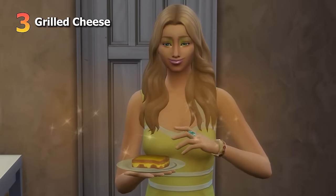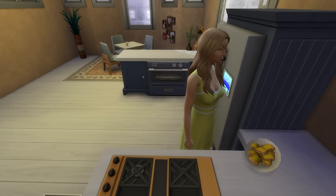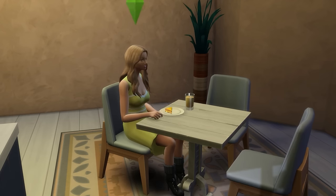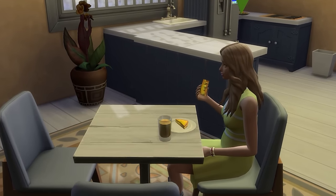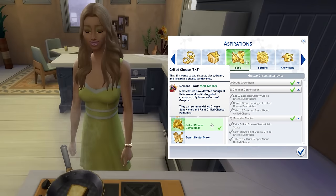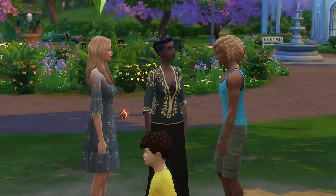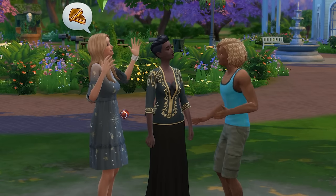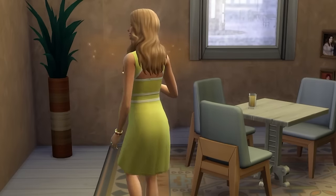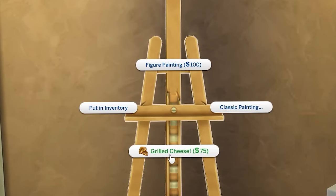Next up is grilled cheese. It isn't necessarily grilled cheese itself that's so exciting, but rather what happens when you eat this dish three times in a row — your sim will unlock the hidden grilled cheese aspiration. Completing this aspiration involves cooking grilled cheese, eating grilled cheese, and talking about grilled cheese — all things grilled cheese. The reward is the Melt Master trait, which allows sims to summon grilled cheese at will and paint a few special grilled cheese paintings.